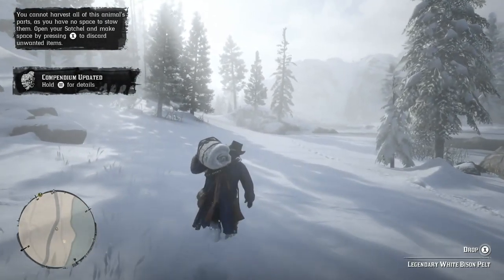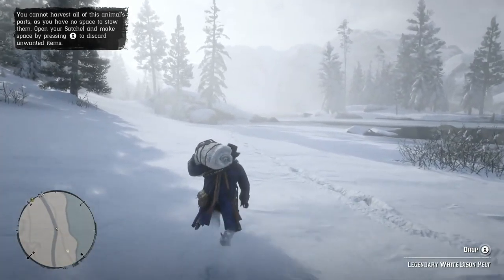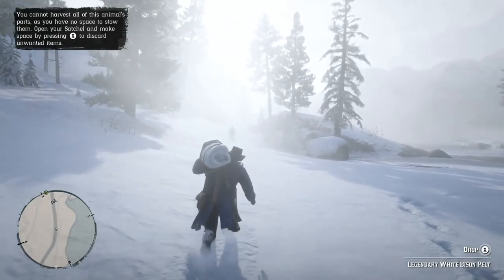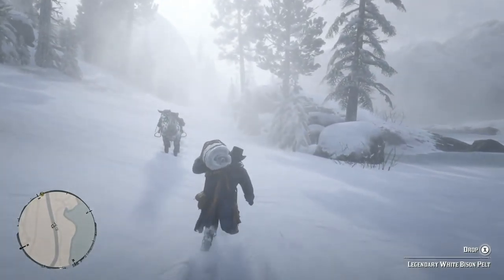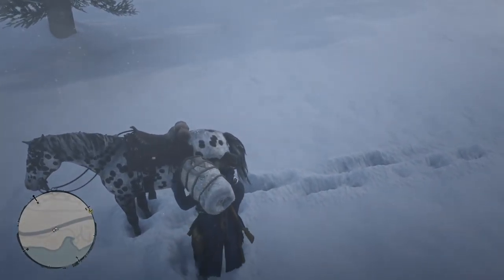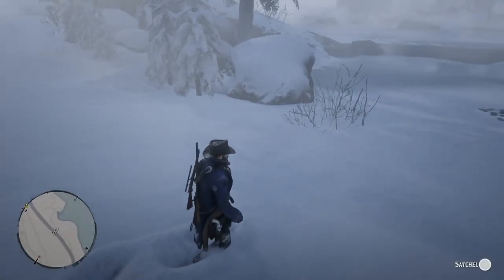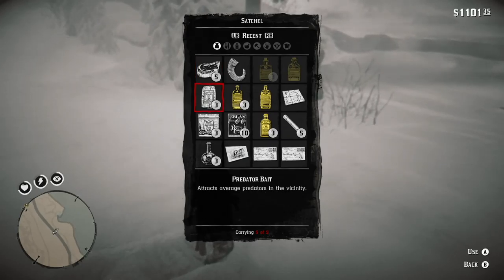I'll fast travel to St. Denis and the trapper, and get whatever funny costume or special garment I can get from him. There's my horse, Freckles. I'm going to load her up and then unload some stuff from my satchel, which is kind of full. Eventually, I'm going to fast travel to St. Denis and get the legendary white bison ensemble, if I can.